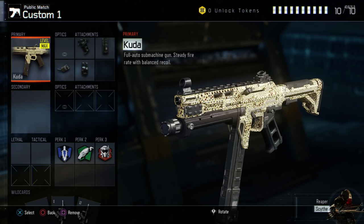If you want to stop and pause the video to set yourself up a similar class, go right ahead at any point in this video. So for Perk 1 we've got Afterburner, for Perk 2 we've got Scavenger, and for Perk 3 we're looking at Tactical Mask.